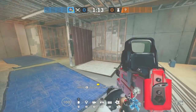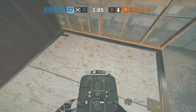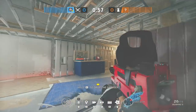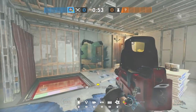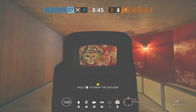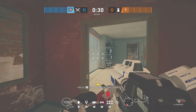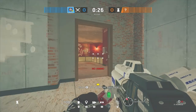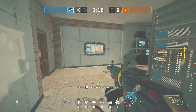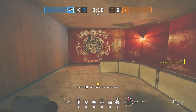On a map with lots of hatches and destructible surfaces like Clubhouse, use breach charges wisely. Don't dump all your pellets on one hatch — save breaches for walls left soft. If a wall is unreinforced you can blow it open with a breach charge. Hibana has a lot of destructibility. For opening big exterior reinforced walls, though, that's really a job for a bigger breacher like Thermite.